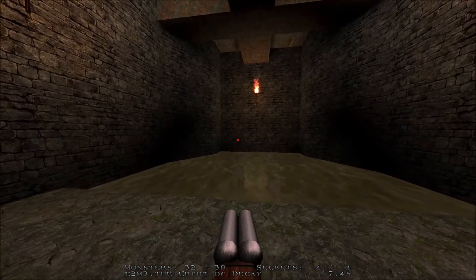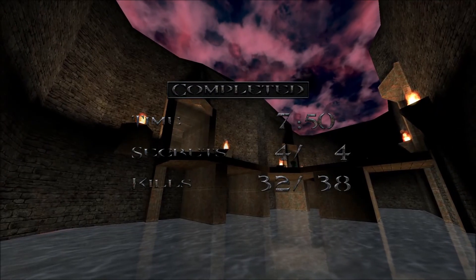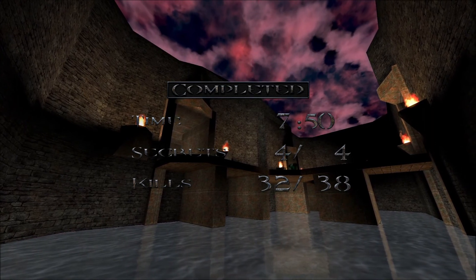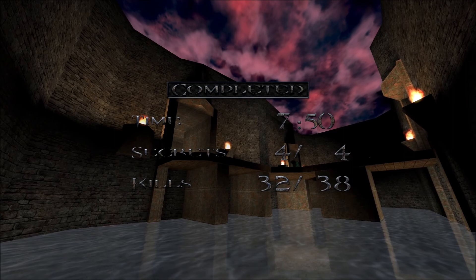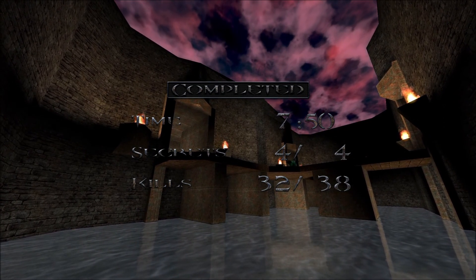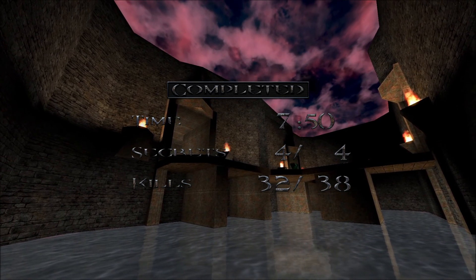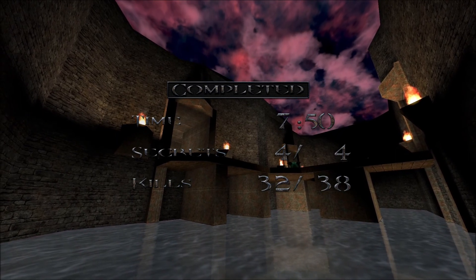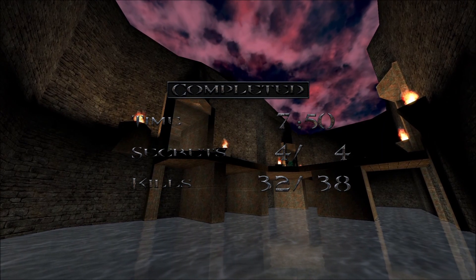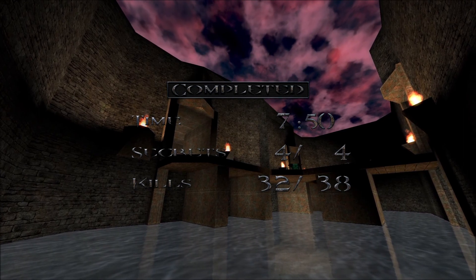Anyway, we got all kills and all the secrets. Here is the portal that'll take us to the secret level! That was the Crypt of Decay. Like I said, because of the glitch, I won't get 100% kills - 32 out of 38. But trust me, there are 32 enemies here; I checked the Quake wiki. I did get 100% kills and secrets here. We shall carry on over to the next level, the next secret level of Quake, and I'll see you guys there next time. Goodbye.